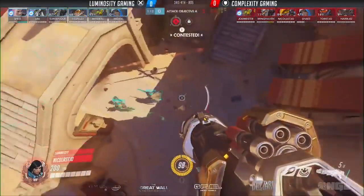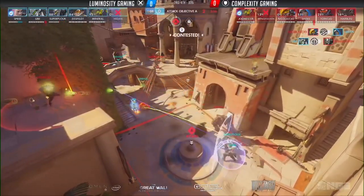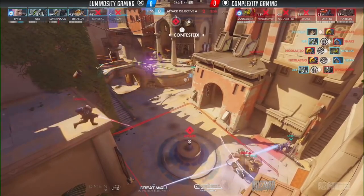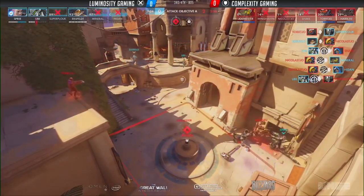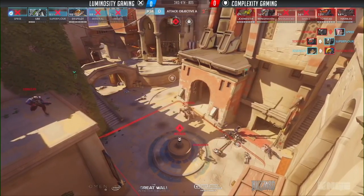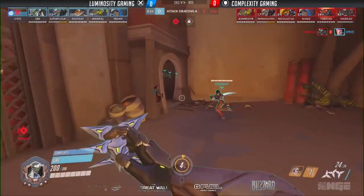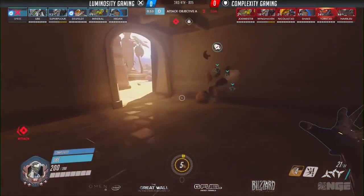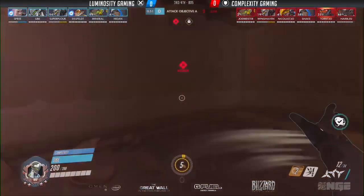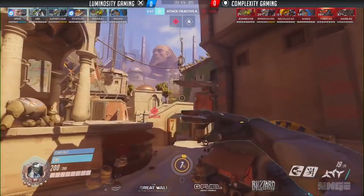Now we're watching LG on the attacking side trying to take A themselves. You look at the clock — they only have a minute left — but they've been failing a few team fights and drawing out the ult economy to the point where they have quite a few ults. They send a bunch of Complexity players back to respawn, they do trade out, and they lose the fight ultimately, ending up with just their flankers, Tracer and Genji alive against three of the enemy players. Knowing they can't win the fight from that position, they regroup.